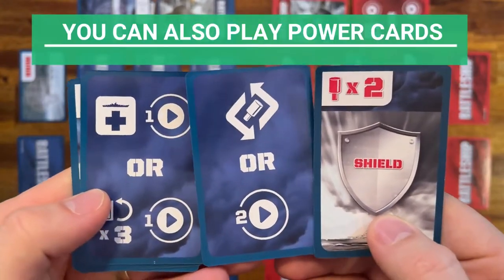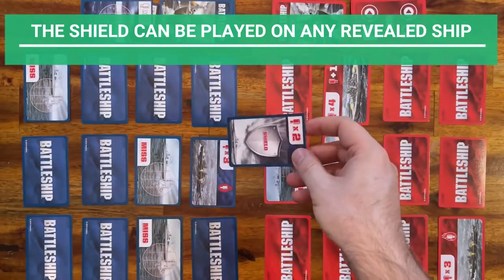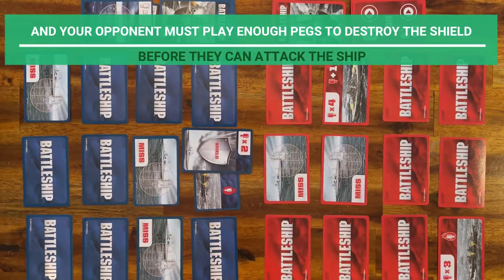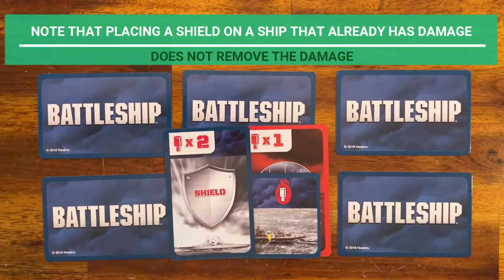You can also play power cards. The shield can be played on any revealed ship, and your opponent must play enough pegs to destroy the shield before they can attack the ship. Note that placing a shield on a ship that already has damage does not remove the damage.